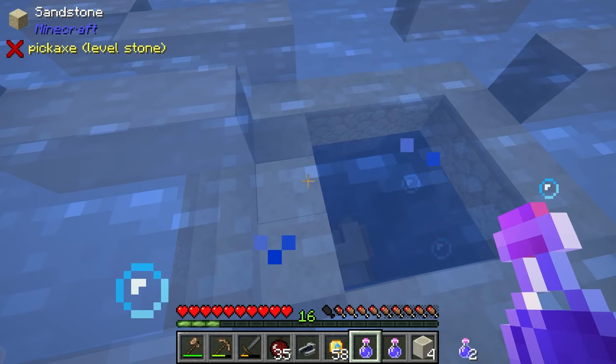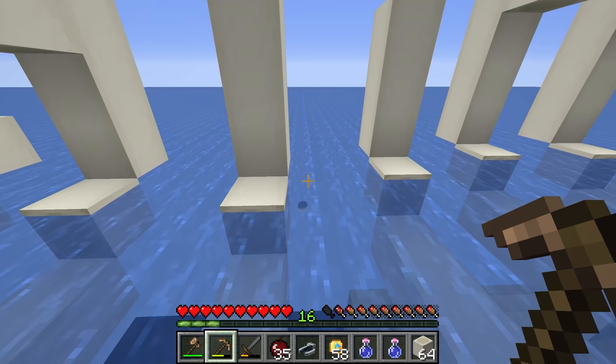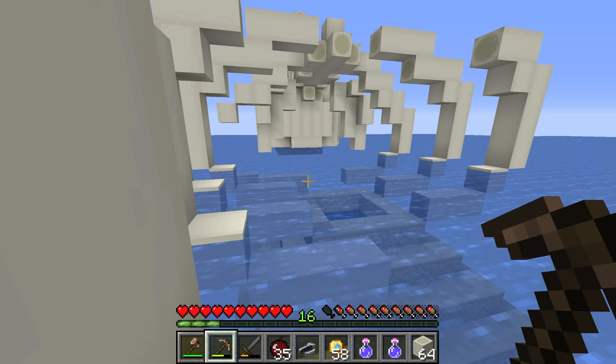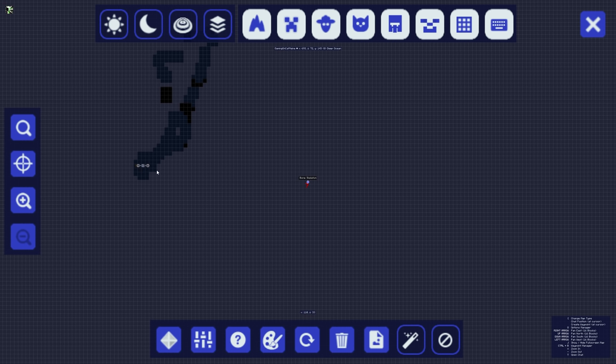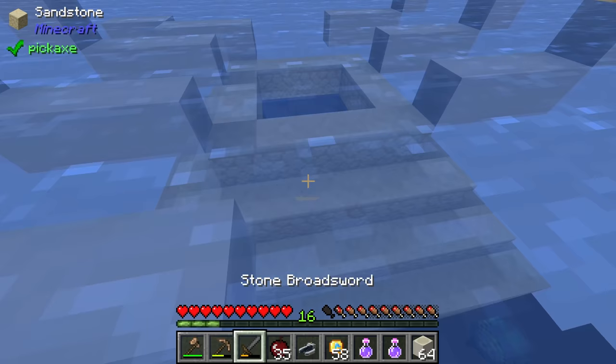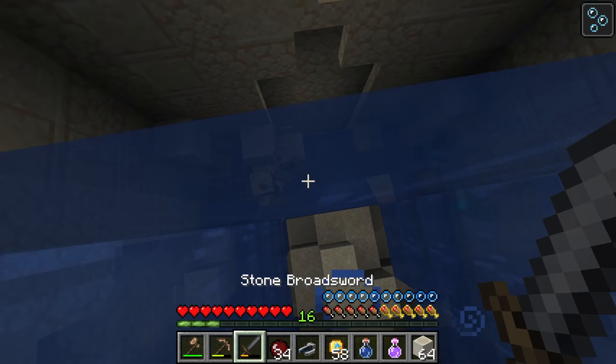I'm going to grab more of these bones, and we can also put a waypoint down here so we can come back. If we hit J, then go to Waypoints > New and label it 'Burn Skeleton,' make it white and save — so now whenever we press J we can see where it is in relation to our base. I think we can risk going down here; three minutes of water breathing is quite a while.